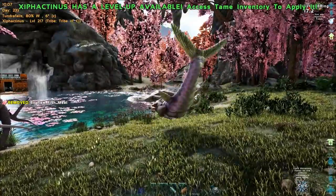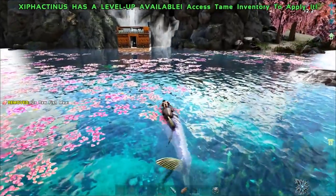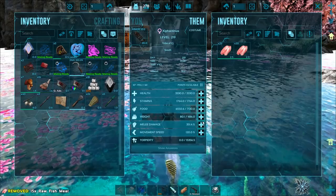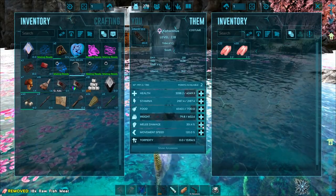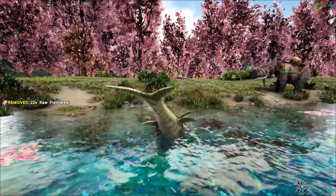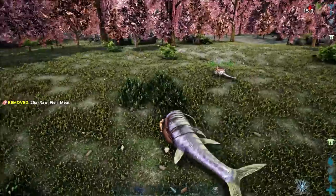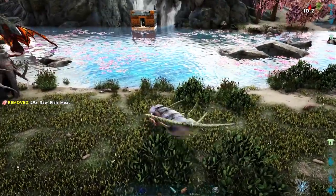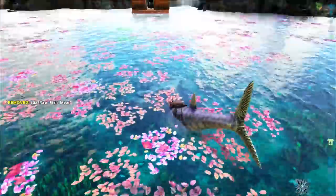Oh, you can jump! I can't see what the tooltip says but I'm going to jump back in the water. We've got to level up — going melee damage, a little weight, some stamina. I wanted to see what that little timer icon said. I do like how you can jump out of the water. So it's got a land blubbering timer — I'm assuming we can only do this for 20 seconds before something bad happens. Let's breed them first before testing that.